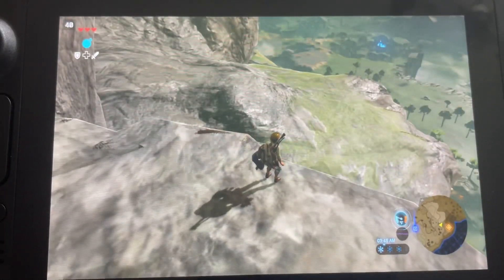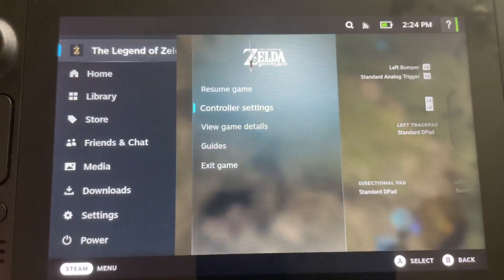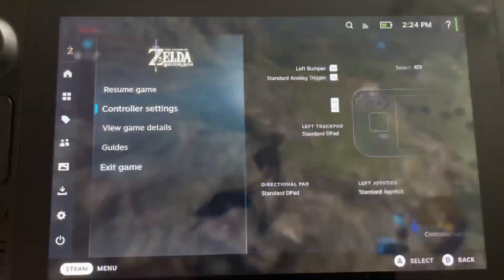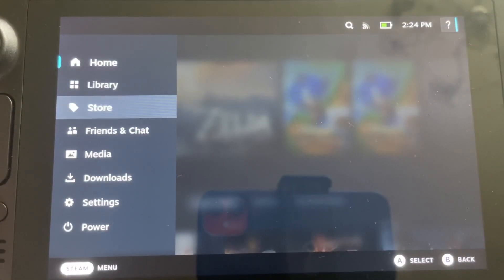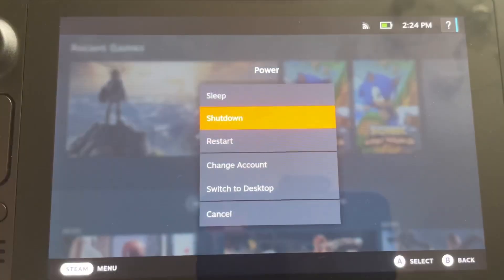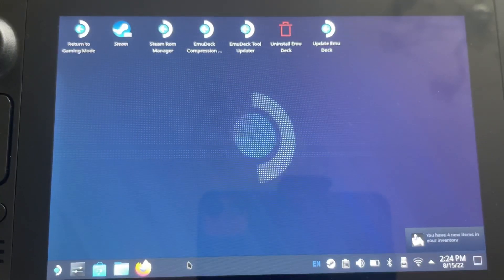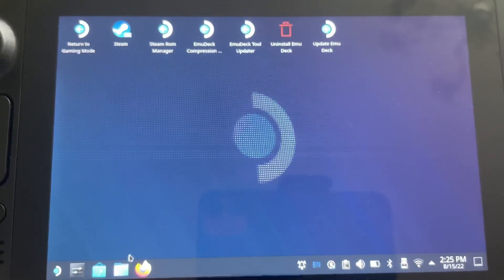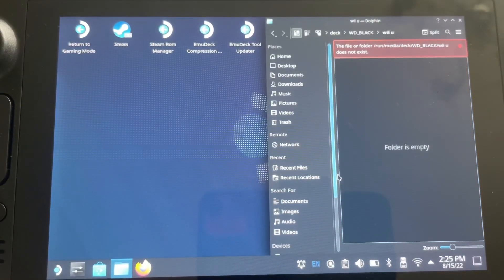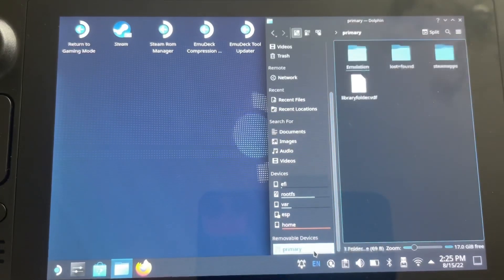Now I'm going to quickly show how we got to this stage. Hit the Steam button to come out of the game, go to Exit, then go to Desktop Mode — hit Power and Switch to Desktop Mode. When first setting up CEMU, always start in Desktop Mode first and make sure Steam is off. Note that when you turn off Steam your right button becomes the left mouse trigger.